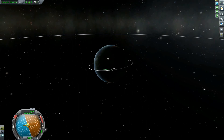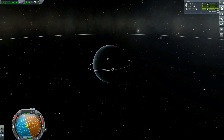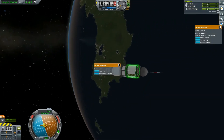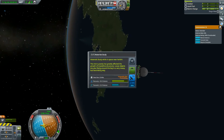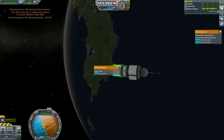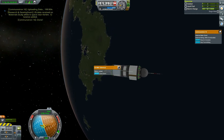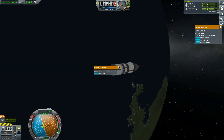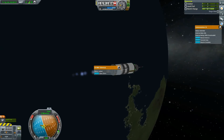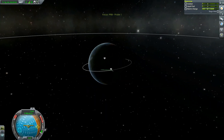Wonderful — we have entered orbit. Contract complete, perfect. Orbit! Yes, wonderful. And then it hit me — I only have this as a science experiment: observe the materials bay. Let's transmit the data. Perfect. Now let's see if there's something we can do about this orbit. I don't want to put too much debris, despite the fact that this is the first probe ever orbiting Kerbin.